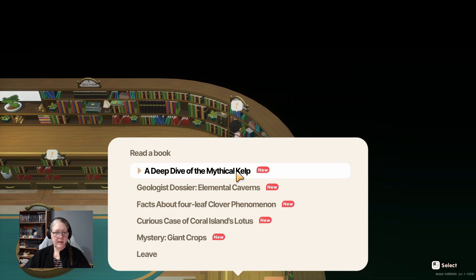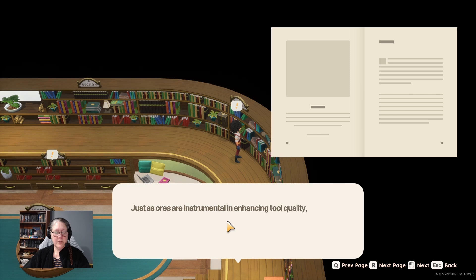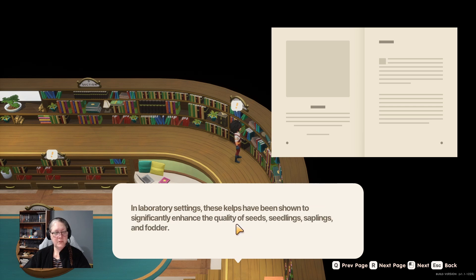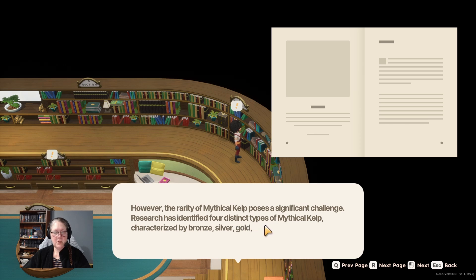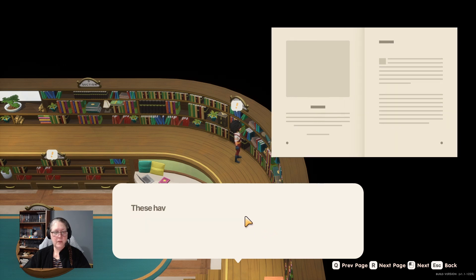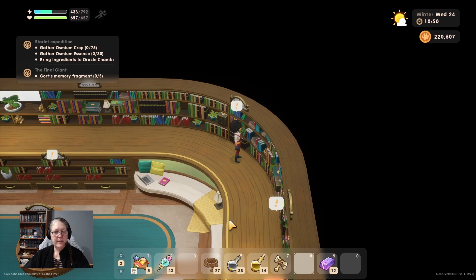'The Deep Dive of the Mythical Kelp' - early civilizations cultivated mythical kelp similarly to ore mining. Just as ores enhance tool quality, mythical kelps improve the quality of farm produce. In laboratory settings, they enhance quality of seeds, seedlings, saplings, and fodder. There are four distinct types: bronze, silver, gold, and purple, sourced from four global regions including the ocean beds of Coral Island. Mythical kelp appears to thrive near unidentifiable ruins.